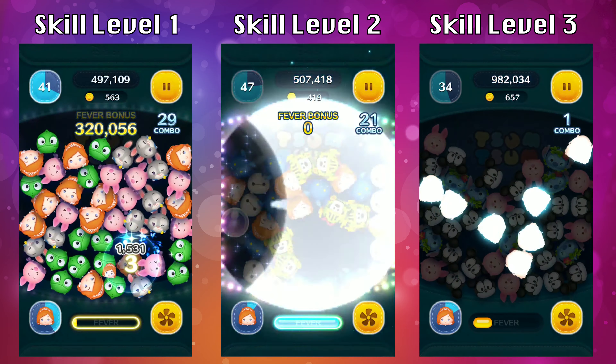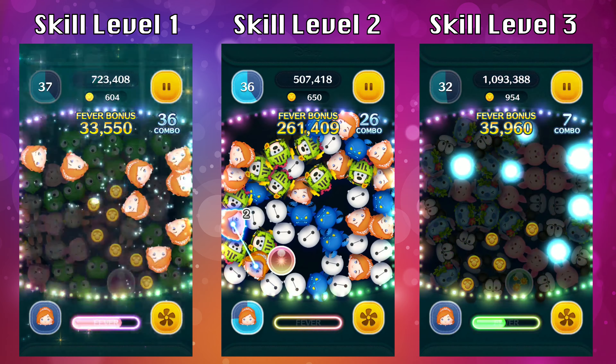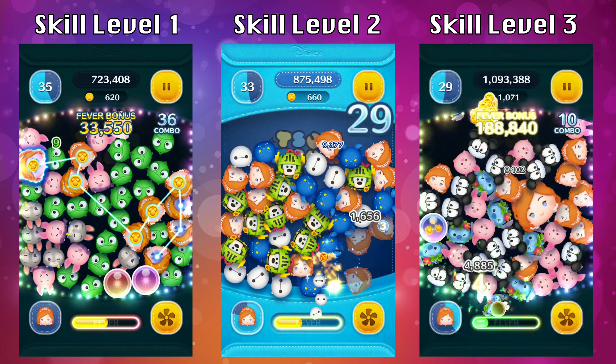Even if you don't get every single one of the Giselles it's okay — all you really want to do is try to clear the entire screen by popping Giselles in different areas. Some of these setups aren't going to be perfect; you're going to have some areas where you won't have Giselle, and that's just the nature of the game. But if you can clear all of the screen you should be able to completely wipe it — that's about 40 or so chains.